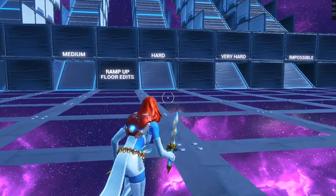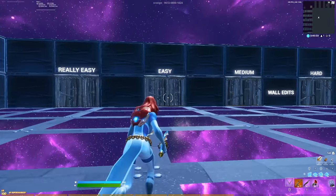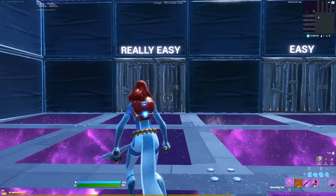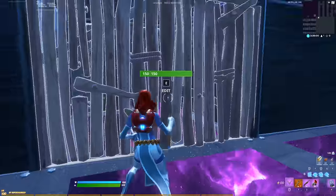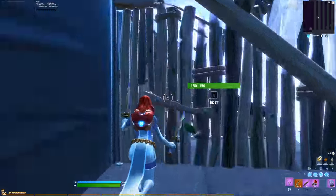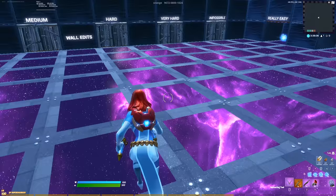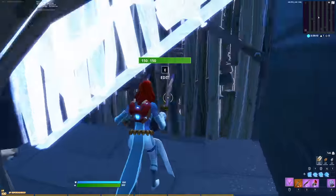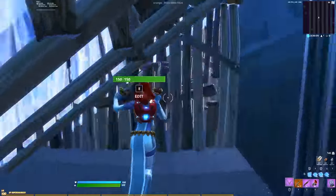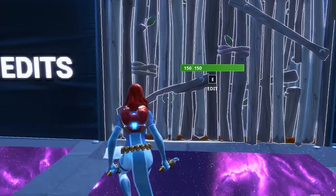That is actually insane — this is really just taking edit courses to a whole new level. This is only one type of edit too, because he also did them with walls and with floors. So now it's time to try what it's like with the walls. It's just going to be one wall per tile. This one is going to be a lot more difficult than the floors just because it's a drag edit and you have to edit at least three tiles to get through the wall.